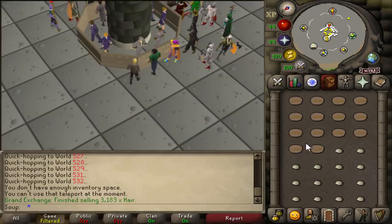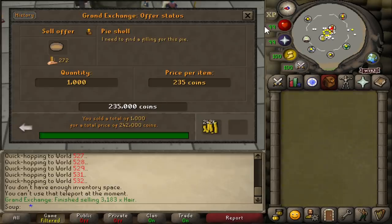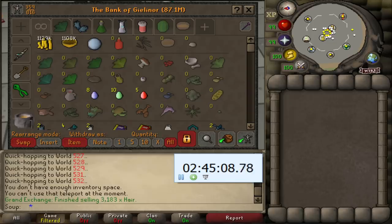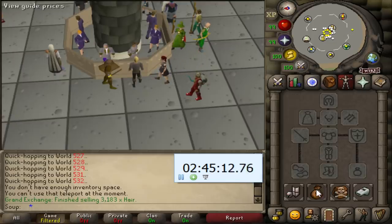All the hair has sold and we got back 716k, so one hour of buying hair made us 706,000 GP — the best method we've done yet, even better than when we tried it a year ago. Invest in hair, everybody. Our pie shells have also all sold for 240k. The cost of supplies was 187k, so we made 50k profit. It's not too great, but I'll take any profit I can get. We are 2 hours and 45 minutes in and we are officially over 1 million GP.